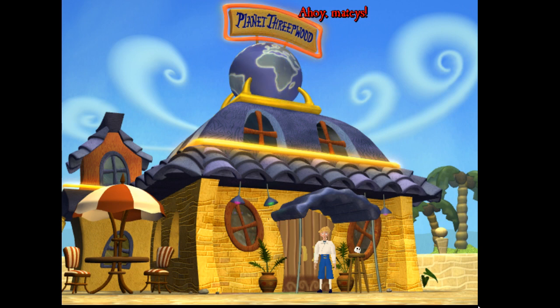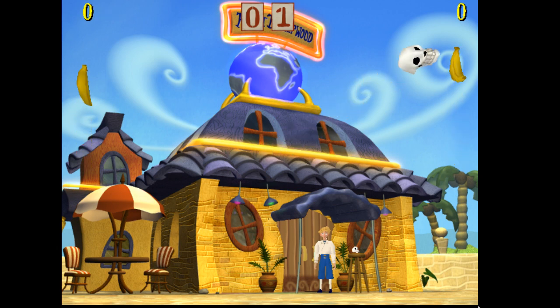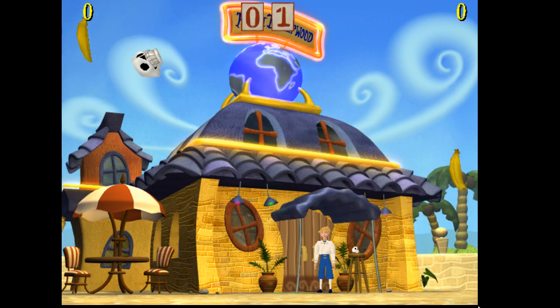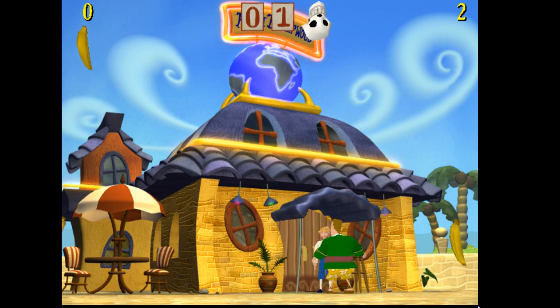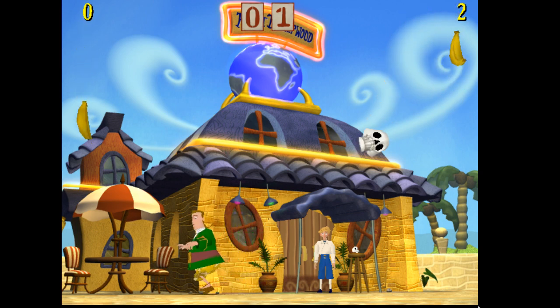After turning away and typing 'Murray' — whoa, it's actually a thing! No way, I had no idea this existed. It's like an old Pong game with Murray's head and some bananas. You can actually win. I don't know how many points you need to get. Let's play this for a bit. This is really cool — he's got a bit of a tricky shot in there. I can't believe this Easter egg exists.